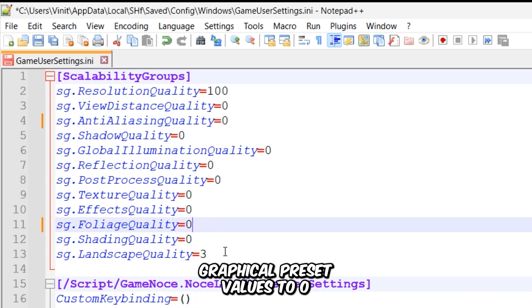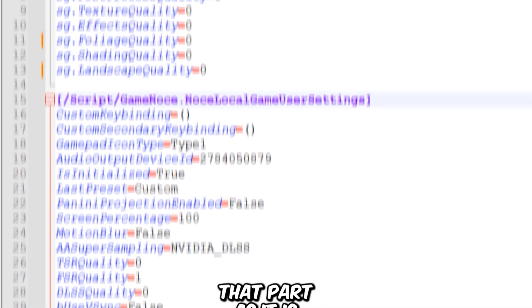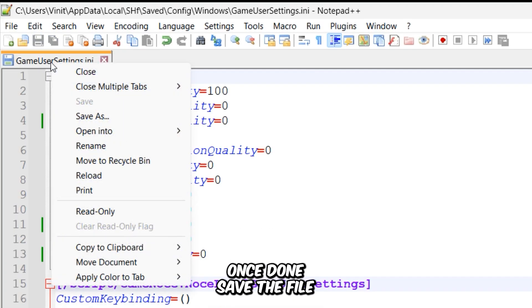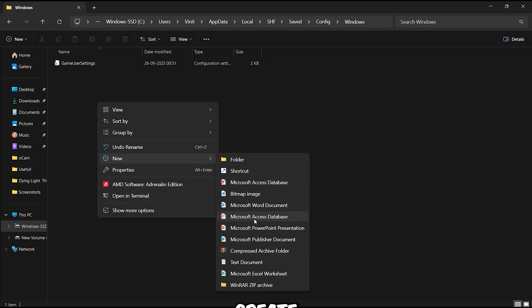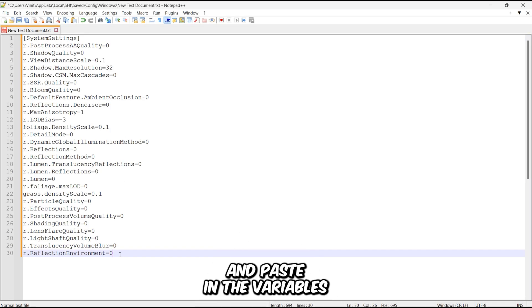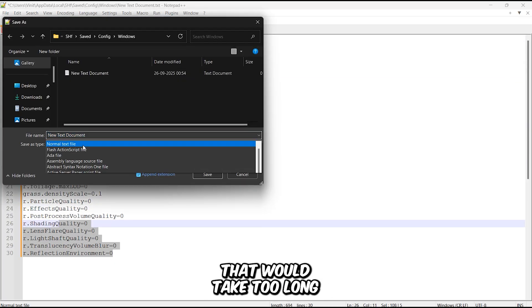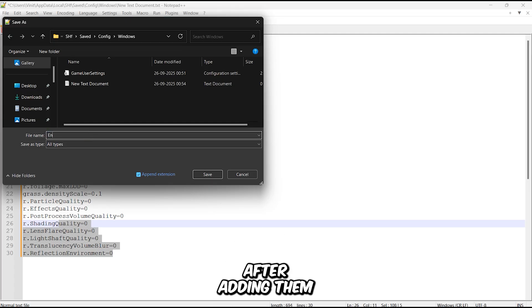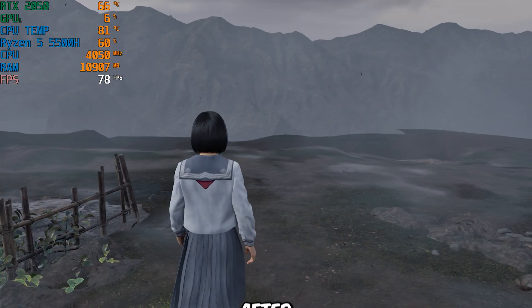For example, set the graphical preset values to zero. You can also change the in-game resolution here, though it won't take effect in full-screen mode, so I'll leave that as is. Once done, save the file and set its attributes to read-only. For deeper tweaking, create a new text document in the same folder, open it, and paste in the variables provided in the video description. Save the file as engine.ini, set it to read-only, and jump back into the game to test the results.